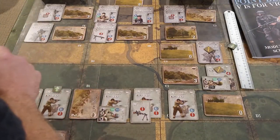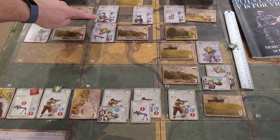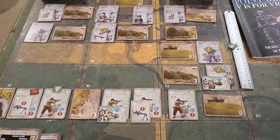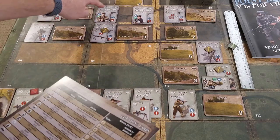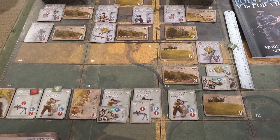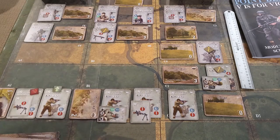The Fallschirmjäger who fired gets a fatigue marker. The German leaders have a rally flag or ready flag - the sergeant has a fire flag but nobody is in range. They really can't do anything right now since they just got a fatigue. That'll be it for that impulse - he draws up again, and now it's time for the Americans.